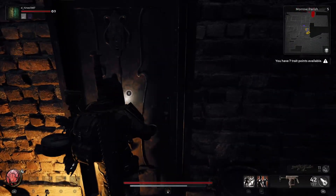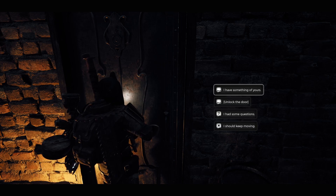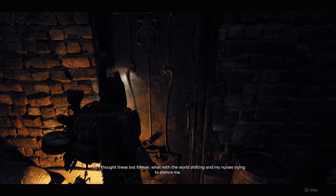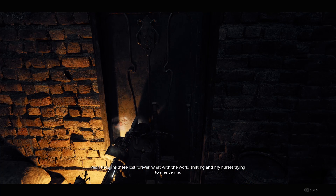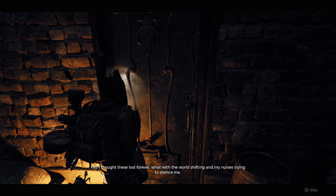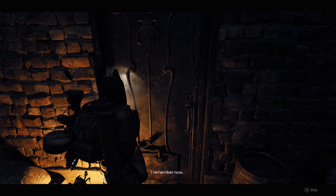So just head back down here, over back to the cell. Talk to the doctor — this is the doctor from the asylum, and apparently the nurses have locked her up. Tell her you've got something of hers, give her the sculptures, the dolls, and then she's going to sing you a little song. And that's what we're waiting on — when she begins to sing the song, you're going to notice that there are four numbers in the song that she sings.